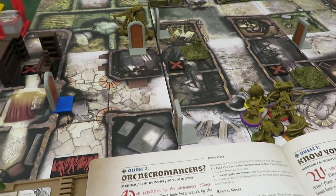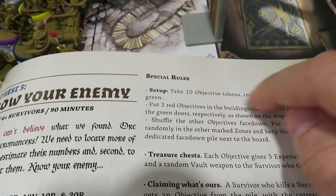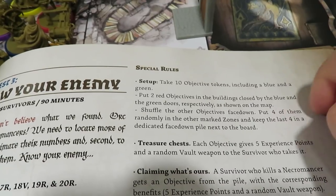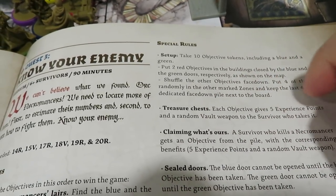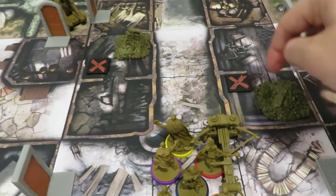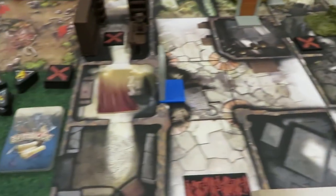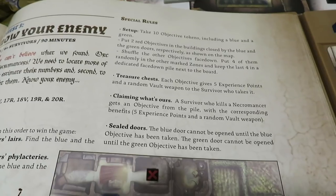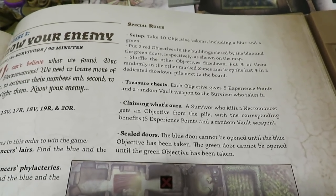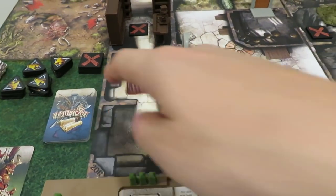Each objective gives five experience points and a random vault weapon to the survivor who takes it. I've put piles of coins to remind me that whoever grabs an objective gets five points plus a vault card. I've stacked all the vault cards — including the horde box exclusives plus the base game from Zombicide Green Horde — all mixed together. A survivor who kills a necromancer gets an objective from the pile with the same benefits: five XP and a random vault weapon.